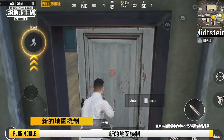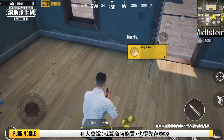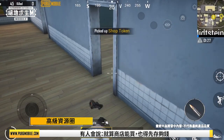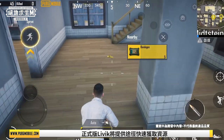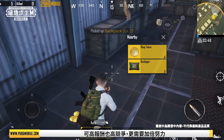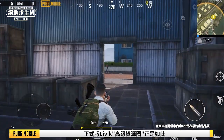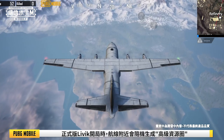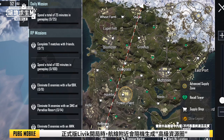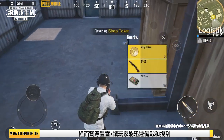Advanced supply zone: Some players may feel that even though XT firearms can now be purchased in shops, there's still the pressure to obtain enough tokens. We've added a new way of quickly collecting resources in the official version. After entering a map, an advanced supply zone will randomly appear near the flight path. These zones will be rich in supplies, allowing players to quickly prepare for the match ahead.